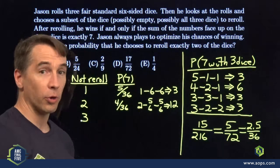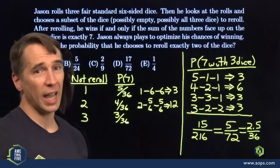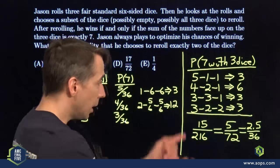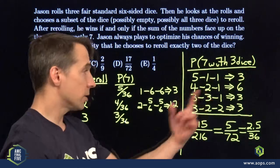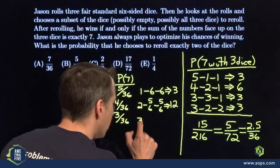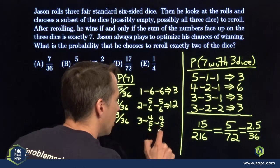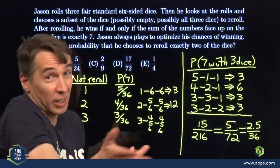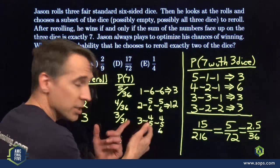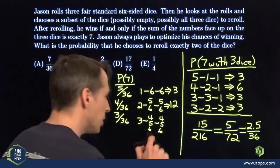Now leaving a three — he needs the other two dice to total four, which can happen in three ways out of 36. Three thirty-sixths is greater than 5/72, so there are times he'll leave the three alone. However, not when the other dice include a one, two, or another three, because then leaving just one die gives a 1/6 chance — better than 3/36. So the other two dice both need to be four, five, or six for him to pick them both up. He can't leave either of them since that would give a total of seven or more already. There are three places to put the three, and each of the other two dice has three options (four, five, or six): 3 × 3 × 3 = 27 ways.